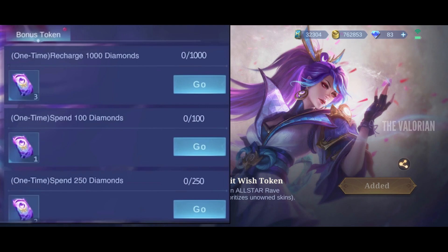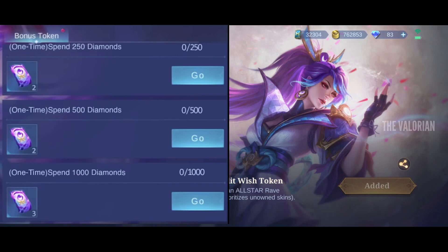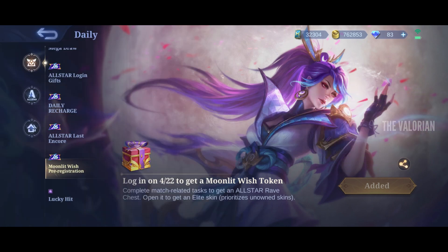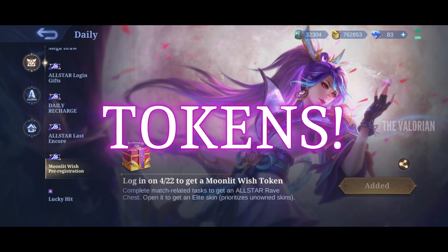Now moving on to the bonus token event, which will come on the 22nd of April. This time you have to recharge and spend more diamonds than usual. To complete all the tasks you have to recharge a total of 1000 diamonds and spend a total of 1000 diamonds as well. By doing this you will get a total of 21 moonlight wish tokens, and if we add the one token from pre-registration, on the 22nd of April we will have a total of 22 tokens.